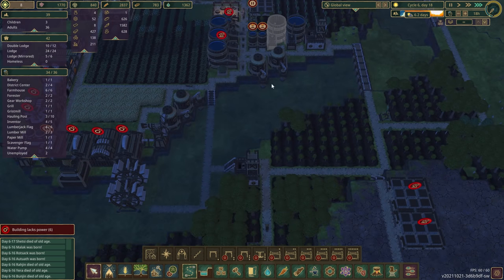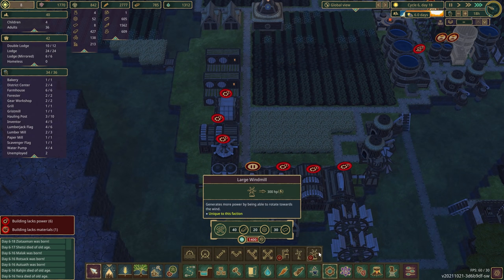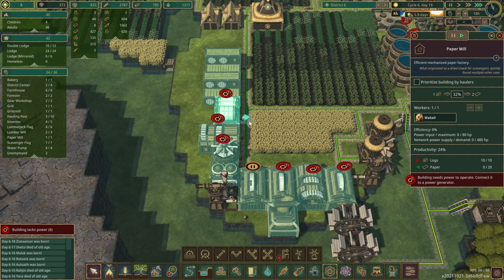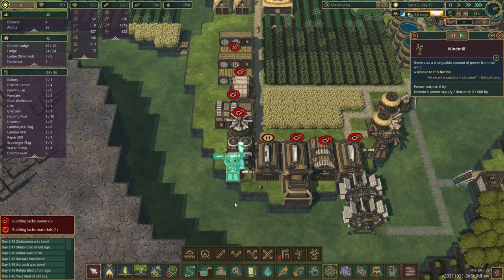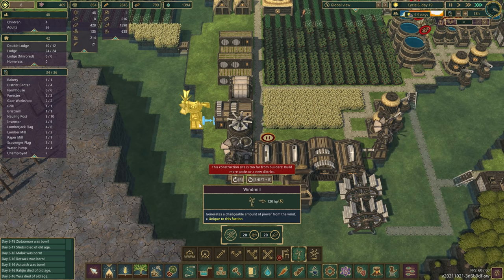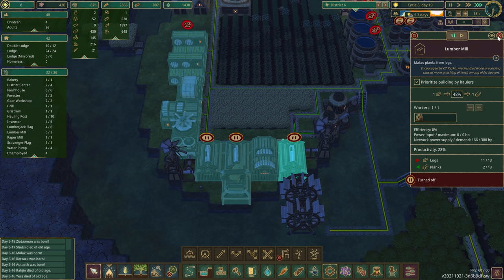As long as this doesn't dry up. Actually, so this dried up but this didn't — interesting. Okay, we might be in trouble here. And we're definitely out of power. Can we do the big windmill yet? Yes. Let's research that. What does it take to build? Oh yeah, we don't have the paper yet. Paper mill needs logs and paper. Do we put more small windmills in just to keep the power going until we can put the big windmills in? It seems like a waste.